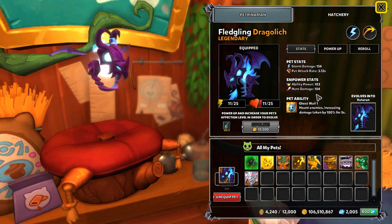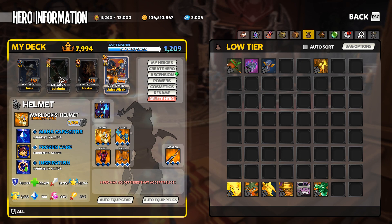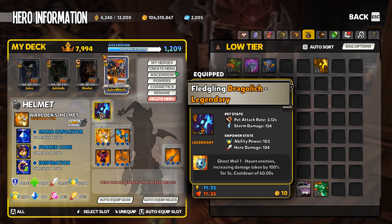The TLDW of this video is without a doubt just get a Dragolich. Dragolich is a beast — as you see here, a Drago has Ghost Whale 1, and it's going to come in Ghost Whale 1, 2, or 3. There is zero difference between the three abilities, so any Drago is a Drago. It haunts enemies, increasing damage taken by 100% for five seconds with a 60-second cooldown. This means it's putting a debuff on the mob for double damage, so your towers, your teammates, and you are all doing double damage for those five seconds. Without a doubt the all-around best overall DPS pet in the game — just get a Drago.